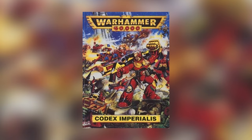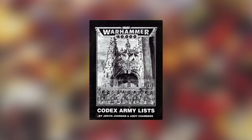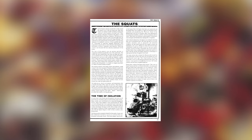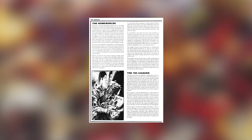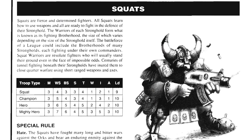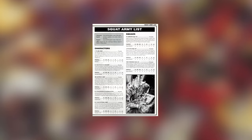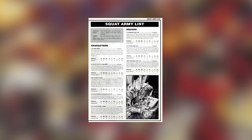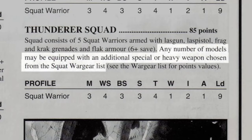Back in 40k, the second edition box set was released in 1993, which included Codex Imperialis and Codex Army Lists — the get-you-by army list for all the models currently in production. Codex Imperialis had a few pages of squat background, condensing the information from the White Dwarf article and adding a little more about the 700 leagues, and includes basic rules for squads of various levels, guild masters and ancestor lords. The army list included all the units from the previous edition, separating the combat squad out into warrior, attack and thunderer squads, who could still all have heavy bolters.